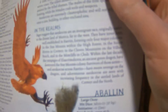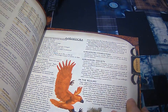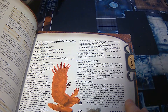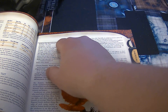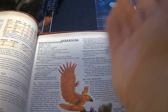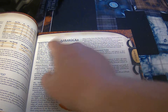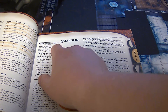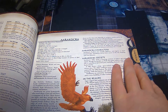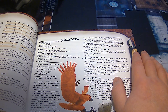Let's look at the Aarakocra. It's a medium-sized monstrous humanoid, 1.8 HP — so basically 4 HP, using the average. Initiative +2 due to Dex. Speed 20 feet, fly 90, average style. AC 13, +2 due to Dex, +1 natural. Attacks: 2 talons. We're getting into all of this finite detail.